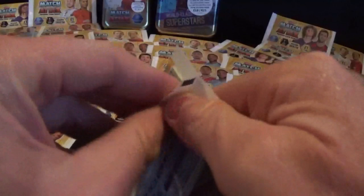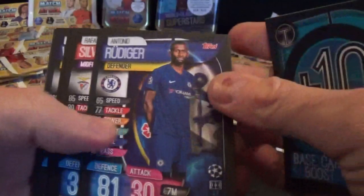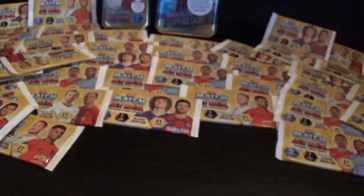Let's open another single pack and another pocket tin. We've got a tactic card which is the plus-10, which we already have. Rudiger, Silva, Bernat, Vertonghen, Oxlade-Chamberlain, and Club Legend Thiago Silva - I do like those Club Legend cards, very nice.